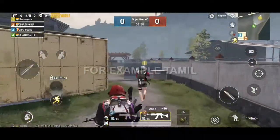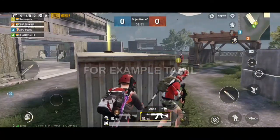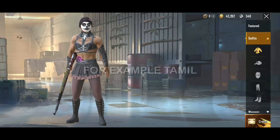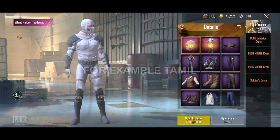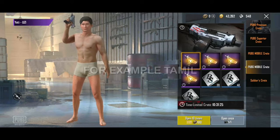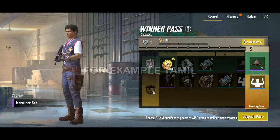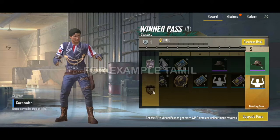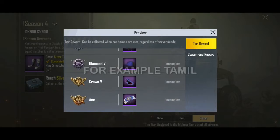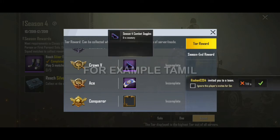This is Season 7. There is also a crate opening and wall art transform. There is a parachute and other features you can use.